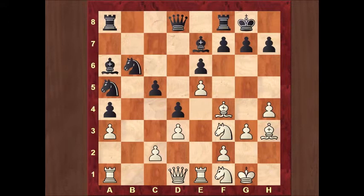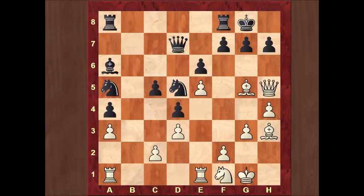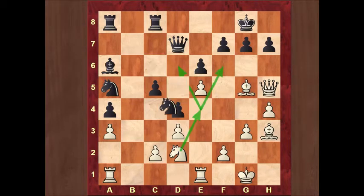Knight b6, knight g5 — white starts action. Knight d5, attacking the bishop. Bishop d2. Black exchanges on g5, bishop takes g5, bishop takes g5. Up to this point black has a fine game and will try to play c4 to create an attack in the center. Queen h5, rook fc8 — a logical move. White needs his minor piece on f1, so knight d2 is logical, trying to play knight e4 in the future, with threats of knight d6 or knight f5. Knight c3.